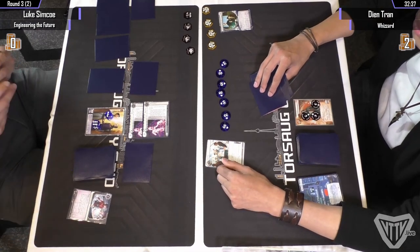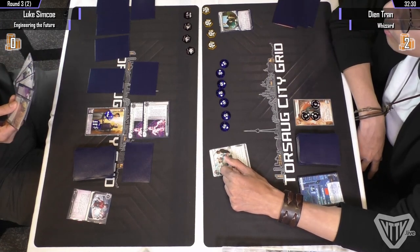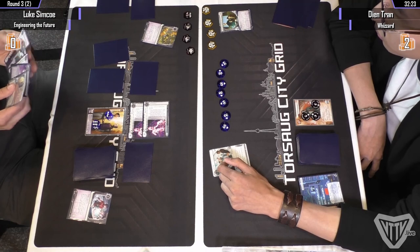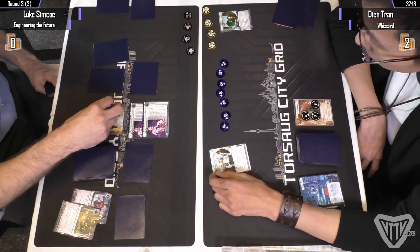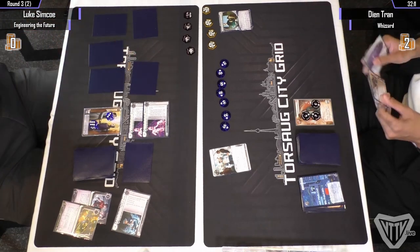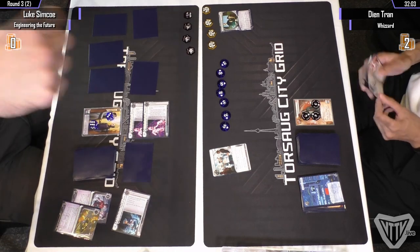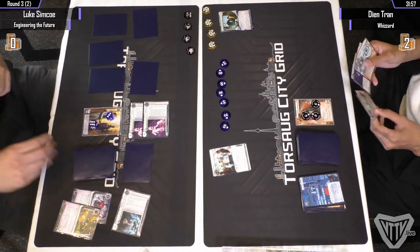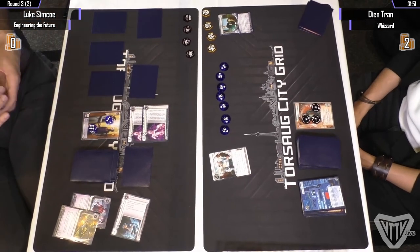Except Architect cannot be trashed. That's really bad. What is he installing here? This is before the run it must be. Oh yeah, that's going to stop it — that's going to stop this Apocalypse run. But Apocalypse doesn't get rid of Architects — no, sure, but it does get rid of all of this board state. So that was very advantageous for Luke.